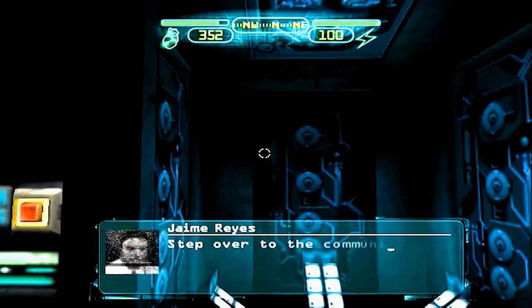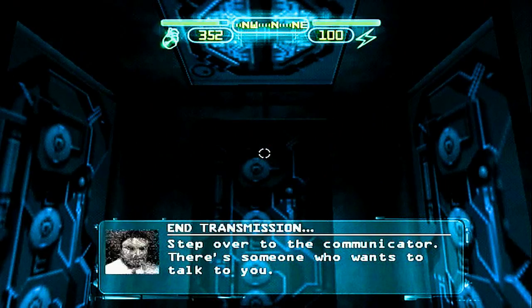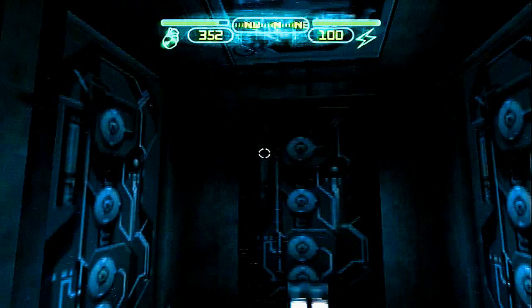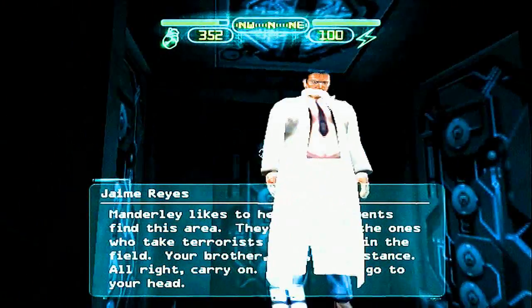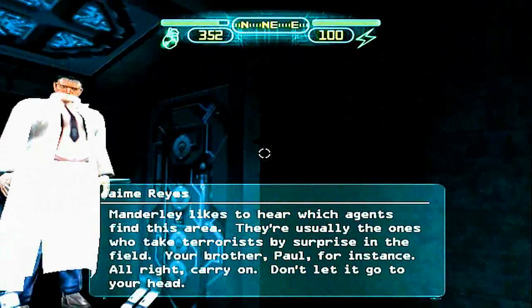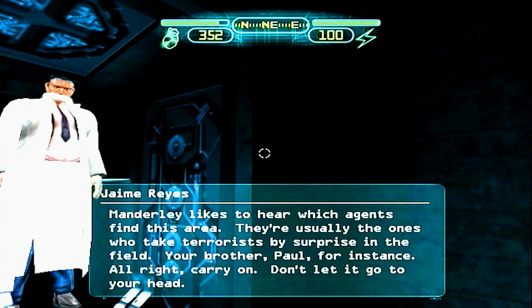Step over to the communicator. There's someone who wants to talk to you. Manderley likes to hear which agents find this area — they're usually the ones who take terrorists by surprise in the field. Brother Paul, for instance. Alright, carry on. Don't let it go to your head.